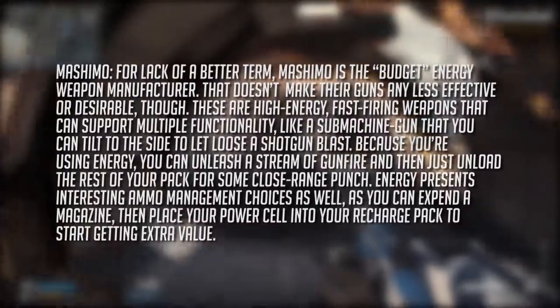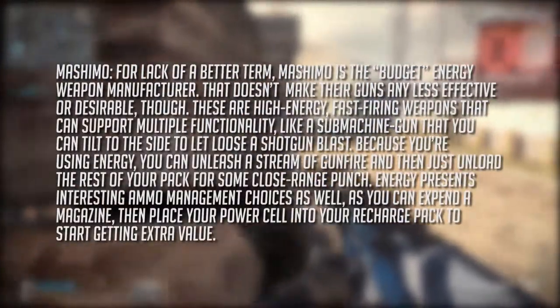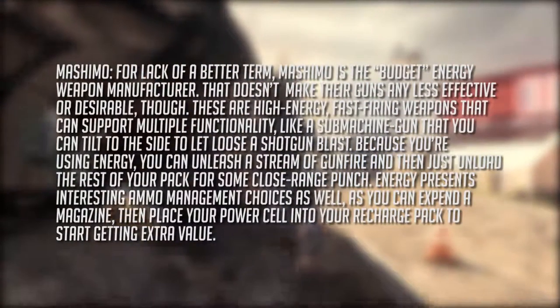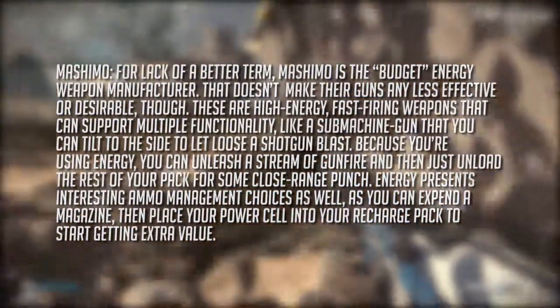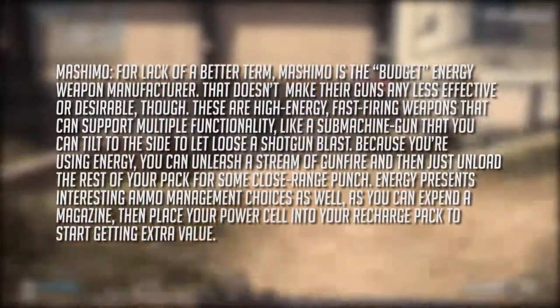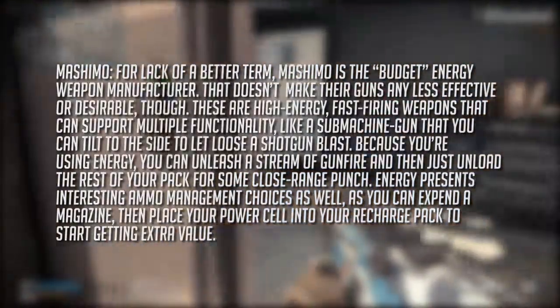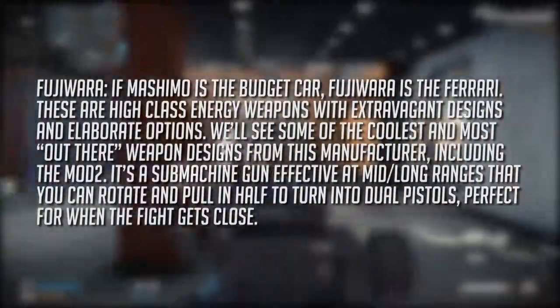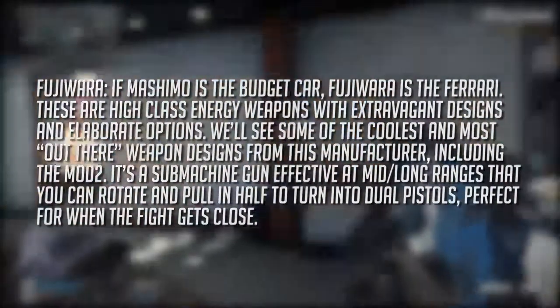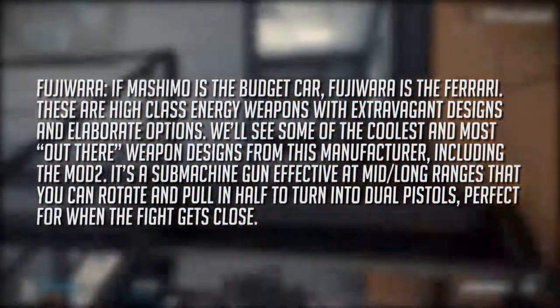It's really something you can go buy — an energy-based slow rifle, or as an example they show here, you can use a submachine gun, tilt it to the right, and use it as a shotgun. They just use basic stuff; they don't have any outlandish camos or crazy designs like you're going to see with Fujiwara.